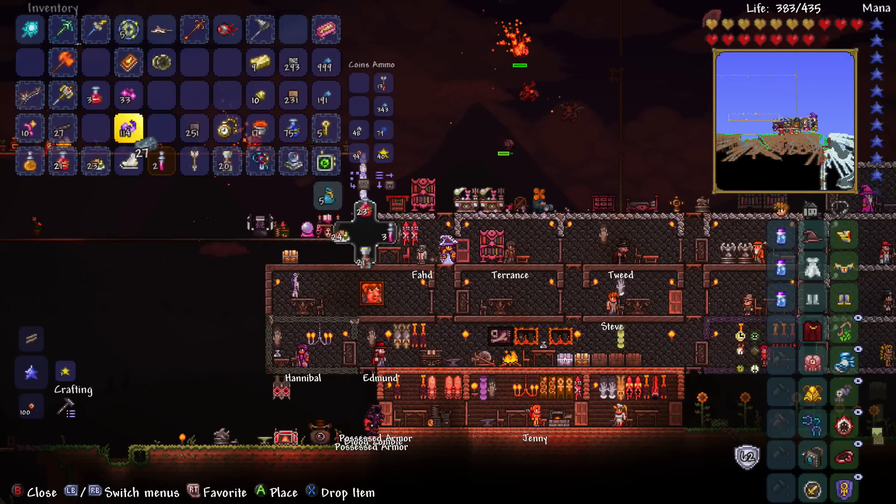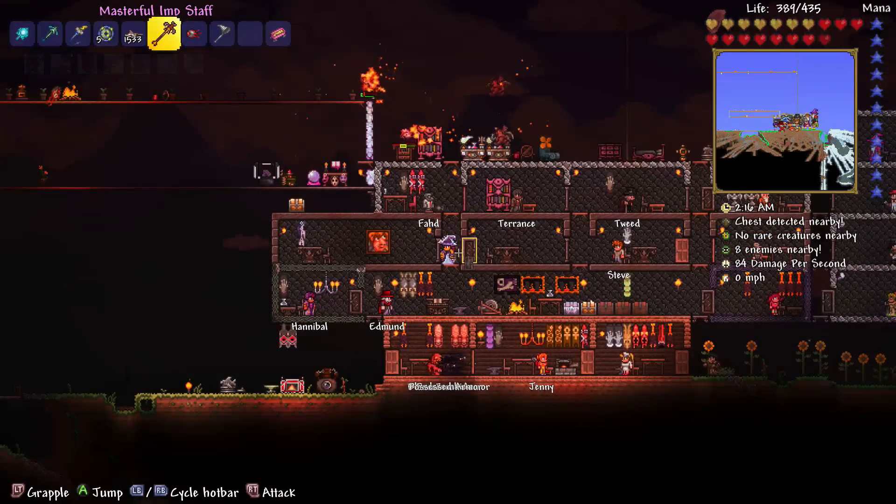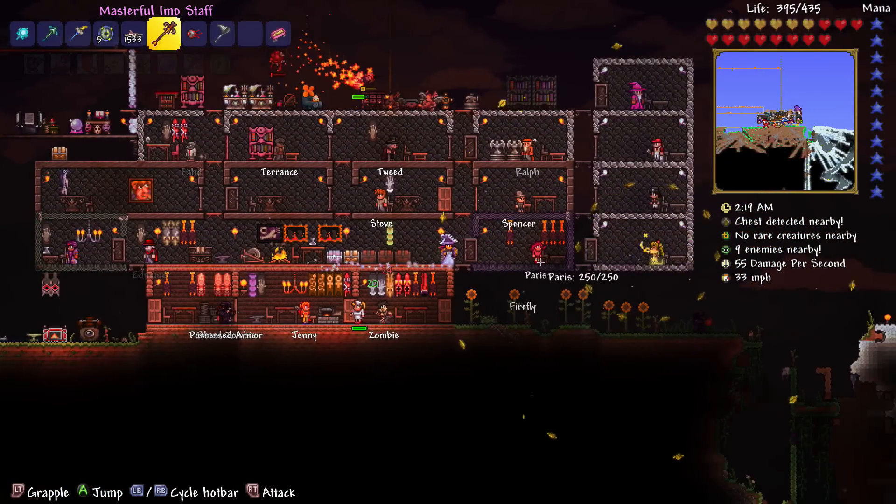Oh, we had cobwebs in there all along — we could have just used the cobwebs. I still really want to give the Twins another go, but at the same time I know I'm just going to get destroyed. What am I doing wrong? Probably everything. Let's give the Twins another go — let's do it. Because we've got enough materials to make more anyway. What time is it actually? It's 2am — no point, because it's going to reset soon anyway.